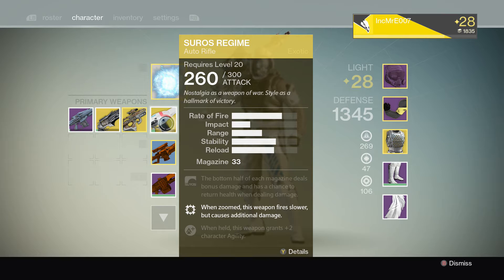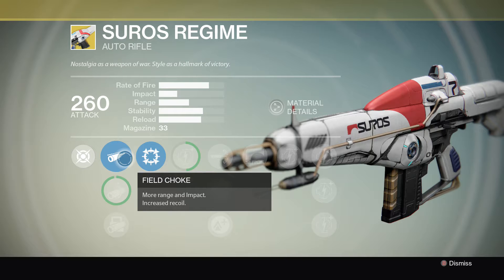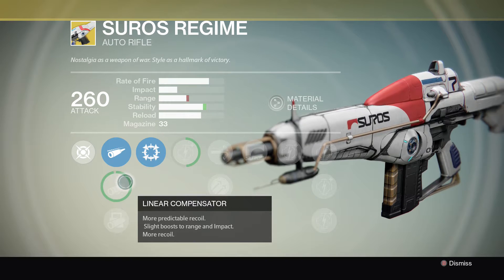What's going on guys, Split Screeners back at you. Today we're going to show you another exotic weapon — the Suros Regime, an auto rifle. Let's see what it does. We got Field Choke, we got Linear Compensator.